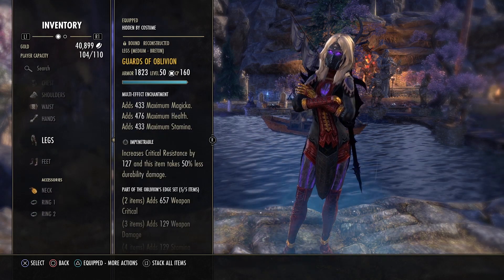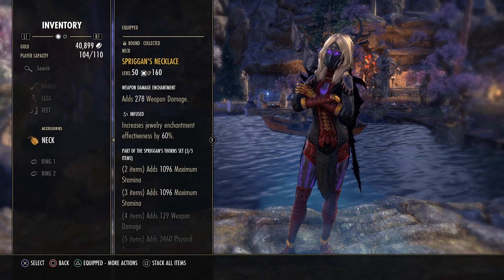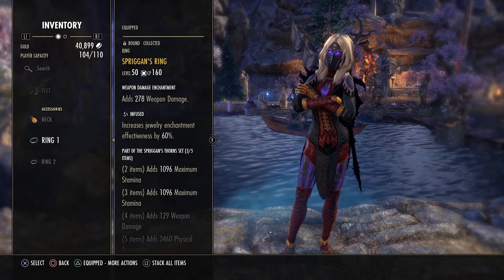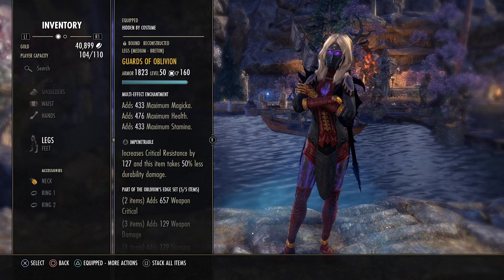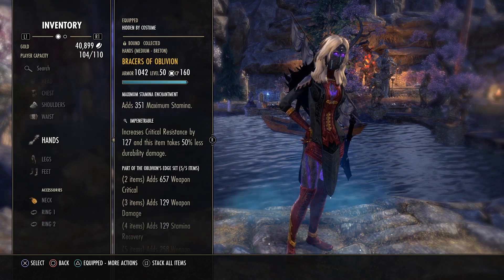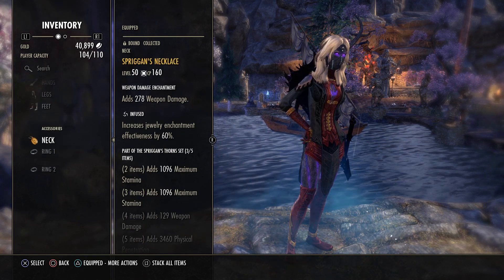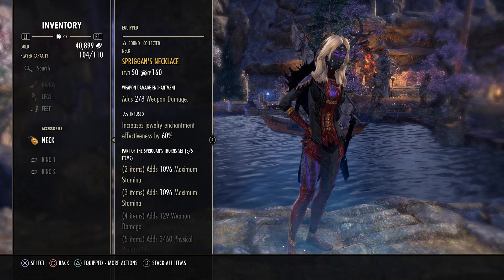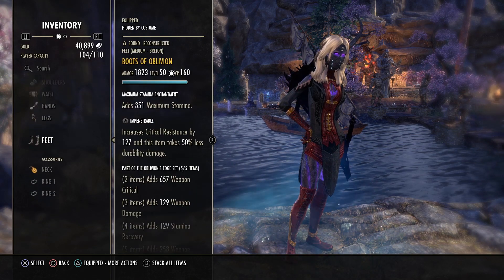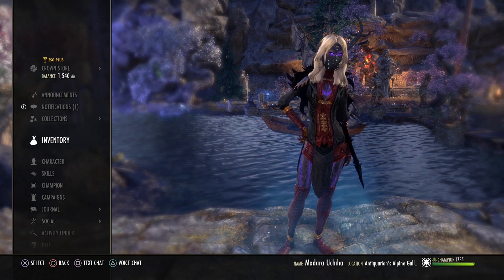For jewelry I'm using three pieces of Spriggan's — a necklace and two rings. You can also use Oblivion rings and necklace if you want, but golden Oblivion jewelry is quite expensive. Purple Spriggan's is enough; you don't need to gold it out unless you have the resources.